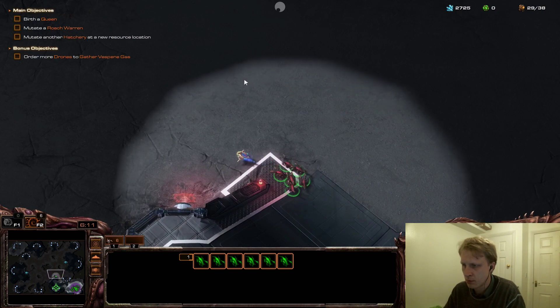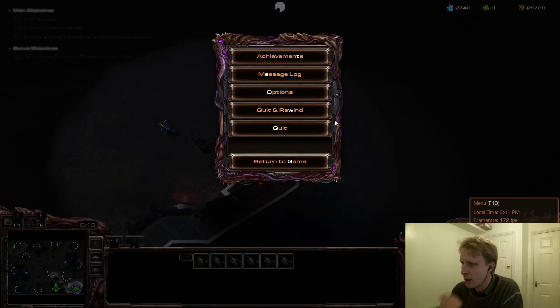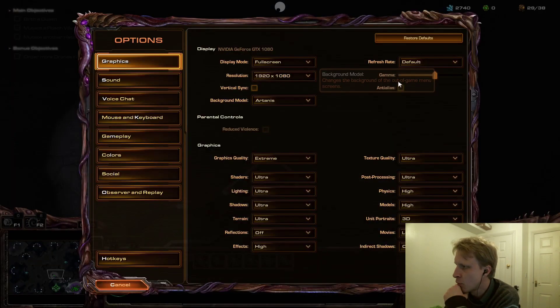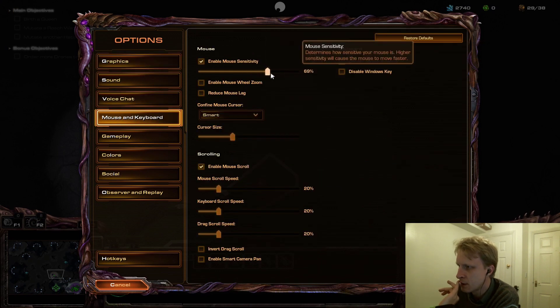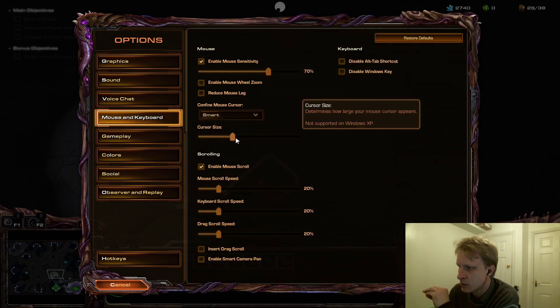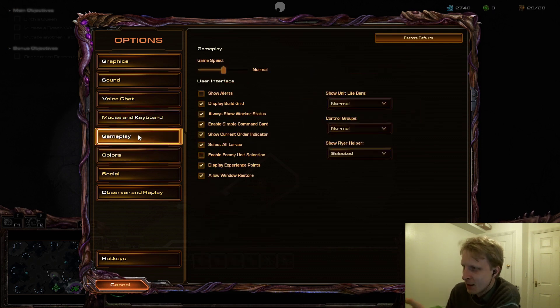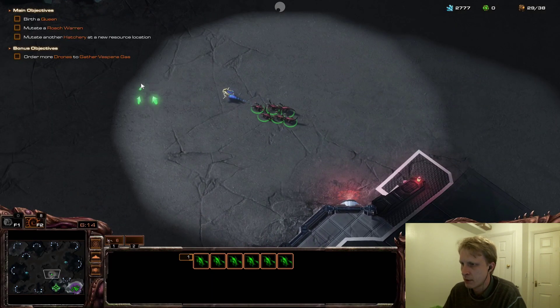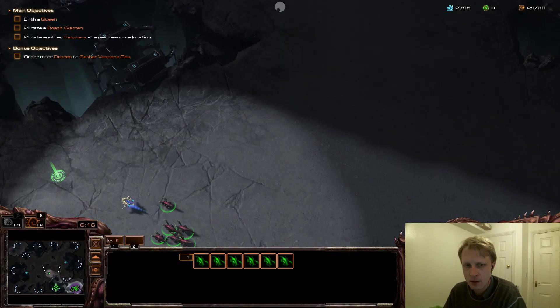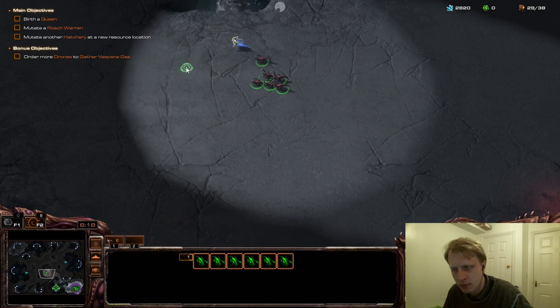I upgraded my zerglings to move faster. Let me try to increase mouse movement sensitivity — I'll set it to 70. The cursor size setting doesn't really affect me here since I can see the generic Android mouse cursor.